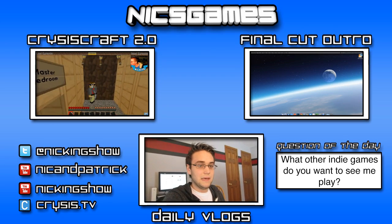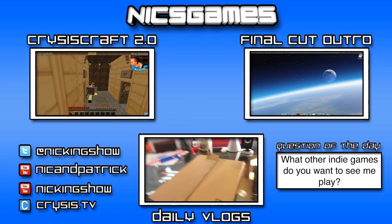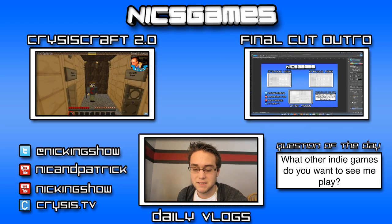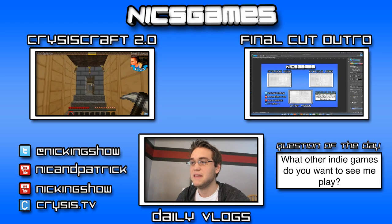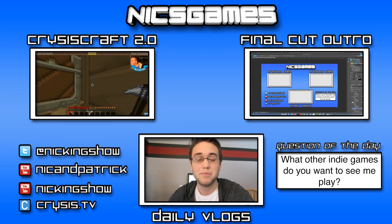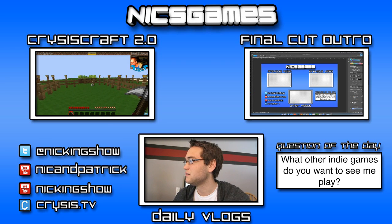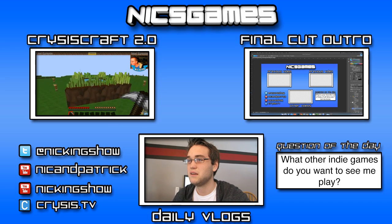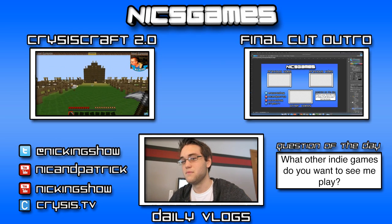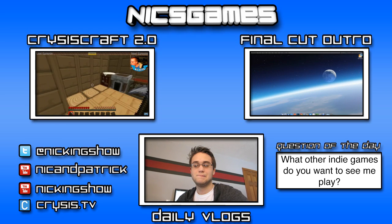On the right is how to make an outro in Final Cut Pro X — a tutorial that will teach you exactly how to make an outro and put it at the end of your YouTube videos, just like this one. And on the left is Crisis Craft 2.0, which is my Minecraft series in Minecraft 1.7.4. I go, I play, I have fun — it's awesome. You need to go check it out if you like Minecraft or just like video games in general. Hope you enjoyed this video, please give it a thumbs up. I'm Nix Games, and I'm out. Peace.